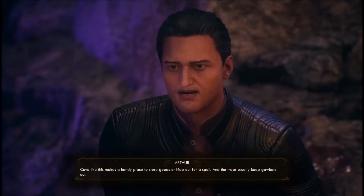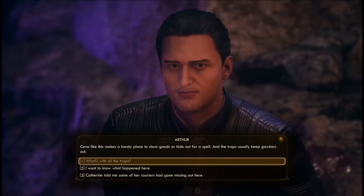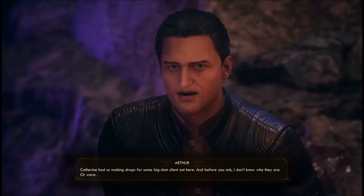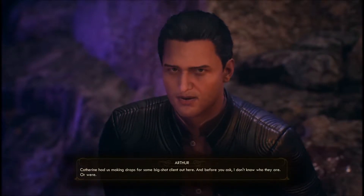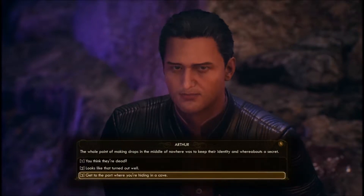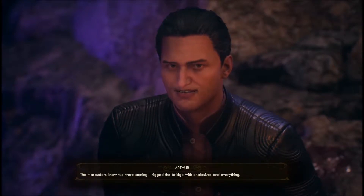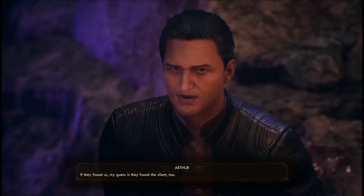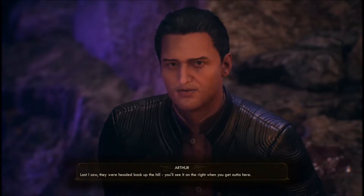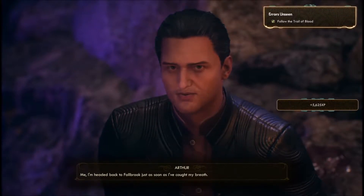What's with all the traps? A cave like this makes a handy place to store goods or hide out for a spell, and the traps usually keep gawkers out. Catherine told me some of her couriers had gone missing out here. Nice to know she cares. Catherine had us making drops for some big-shot client out here — and I don't know who they are. Or were. The whole point of making drops in the middle of nowhere was to keep their identity and whereabouts a secret. Looks like they're dead — the marauders knew we were coming, rigged a bridge with explosives. My guess is they found the client too. Last I saw, they were heading back up the hill — you'll see it on the right when you get out of here. If you've got the sand to go after them, I'm sure Catherine can reward you for your trouble. I'm headed back to Fallbrook, just as soon as I've caught my breath.